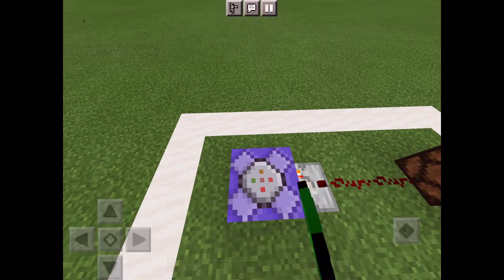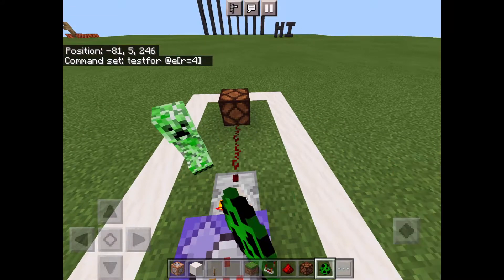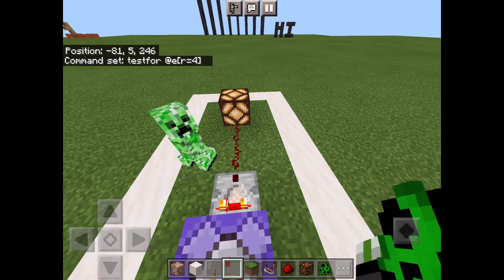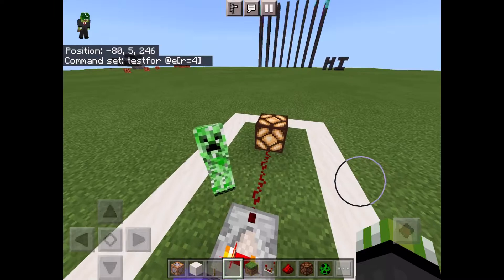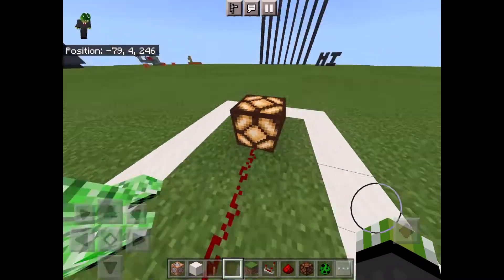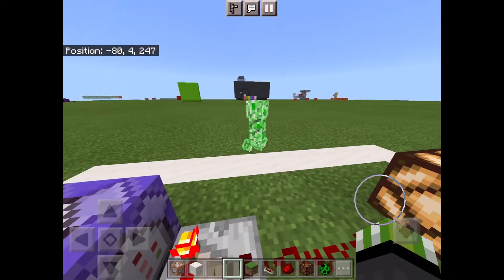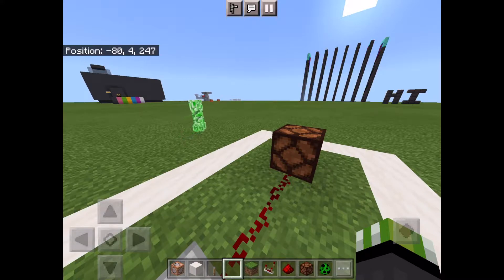Let's pretend this creeper is a player, just because this is a single player world. The lamp lights up because there's two players nearby. Now, in an actual minigame, that would be a command block to, like, start the game or teleport you to the area. Now the creeper is leaving, and the lamp turns off.